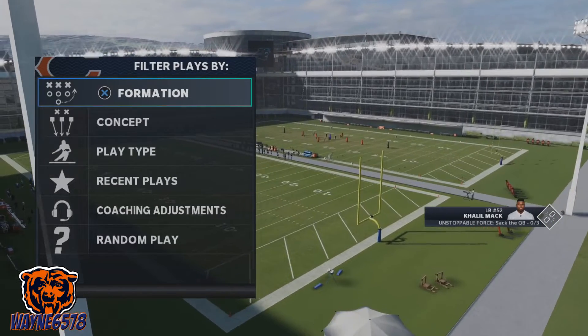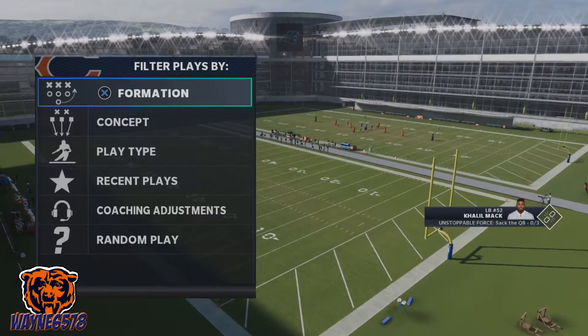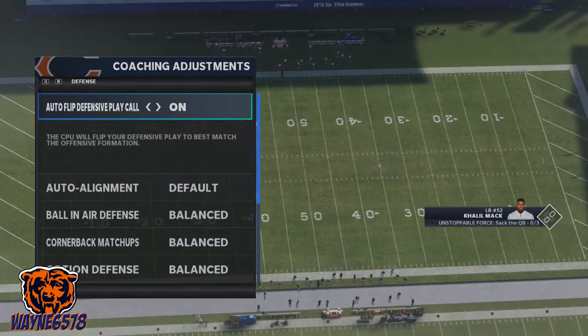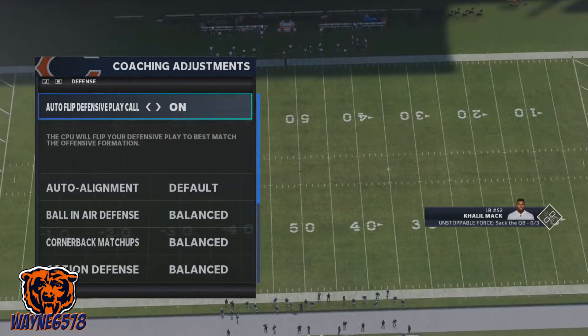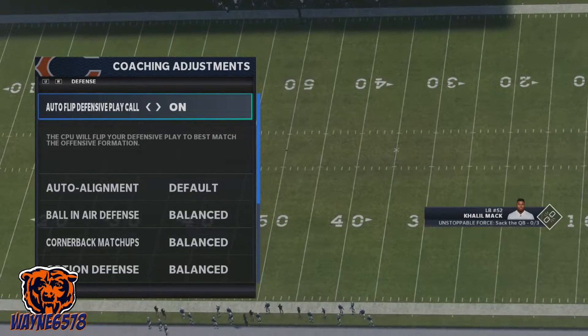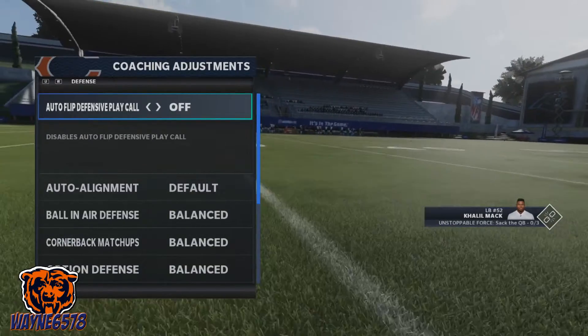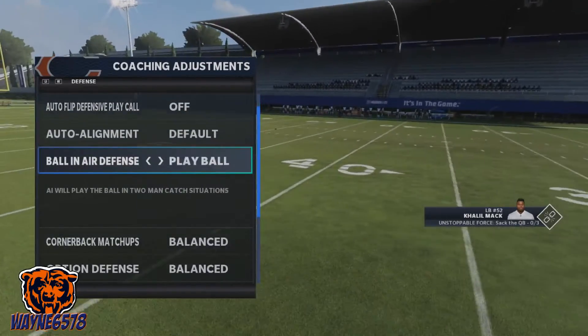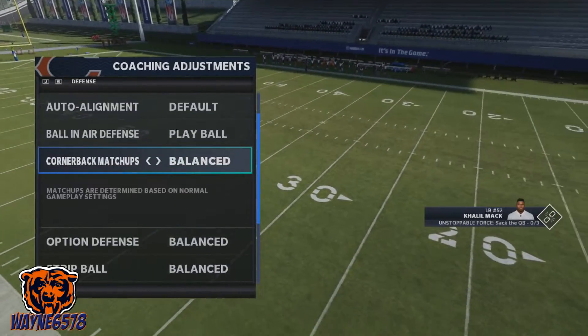Before we get into the breakdown for the defenses, let's look at the coach's adjustments. When you're trying to stop the run and you're running the 3-4 or the 4-3, you want to make sure your auto flip is off. I always put ball in air to play ball just in case they're passing.